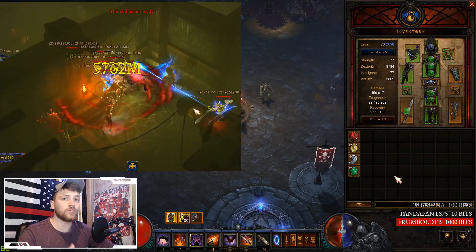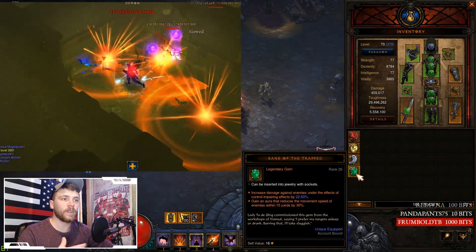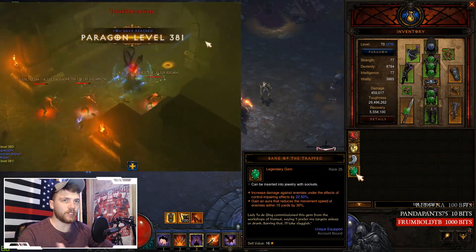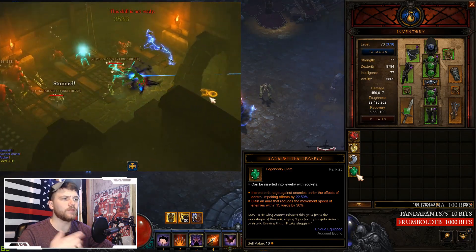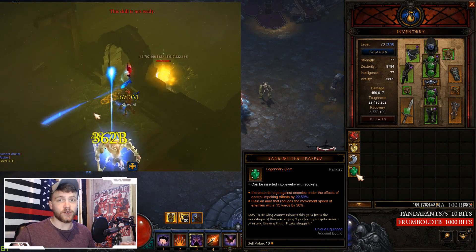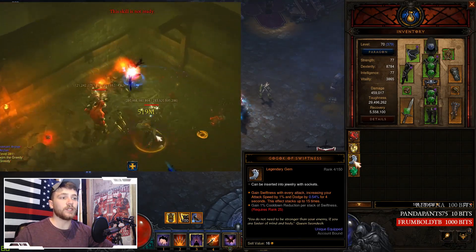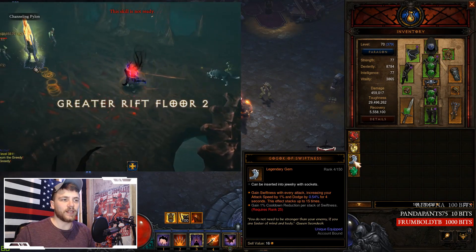On your Holy Point Shot: Dexterity, Crit Chance, elemental damage type, Attack Speed, and Impale damage. For Legendary Gems — you must have a socket in each piece of jewelry. Bane of the Trapped increases damage against enemies under control-impairing effects; pretty much every enemy in the game qualifies when you engage them. Once you hit rank 25, it gets an aura that reduces enemy movement speed within 15 yards by 30%, so just being close to them will proc it.